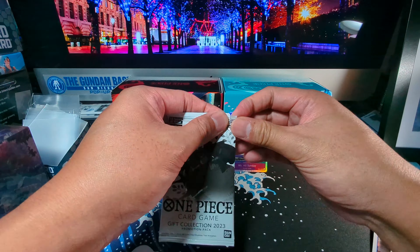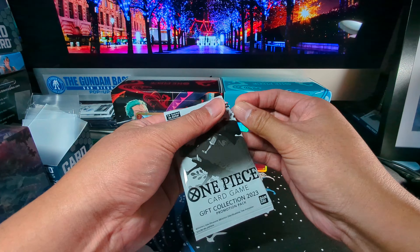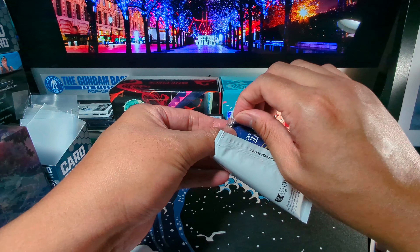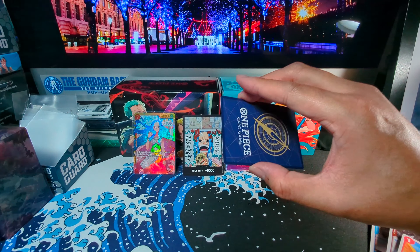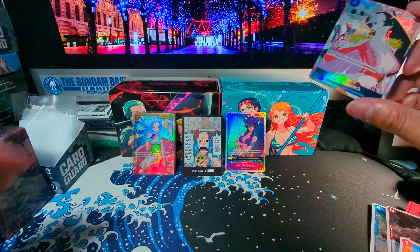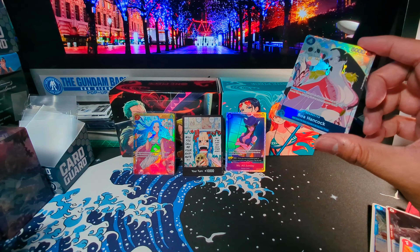Now for the final pack — the promotional pack. So let's hope to get something different from yesterday. I'd be happy with anything new. Maybe the Nami or the Luffy or Sanji card, or even the Christmas Chopper card, I think is one of them. I thought there were supposed to be three cards in here, but I only feel one. So let's see — Boa Hancock. All right, that was weird. Could have sworn there were three in there yesterday, but overall I think very good pulls today, especially this secret rare card.